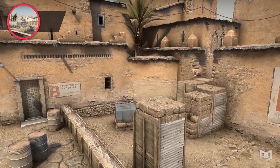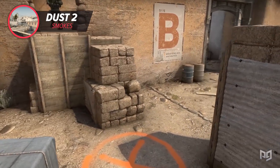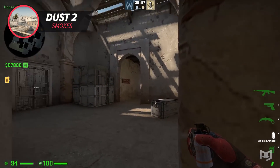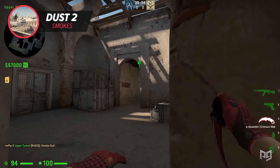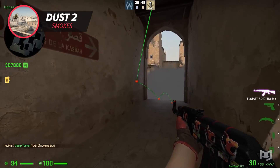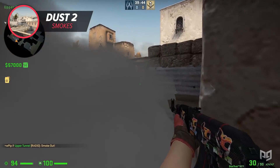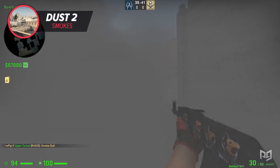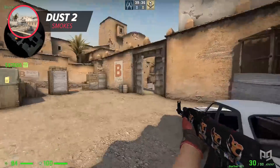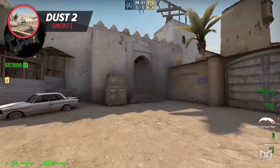The next one-way smoke on Dust 2 is great for trying to take the B bombsite alone — it's actually a smoke I use a lot. Throw it by standing behind the pillar and lining your crosshair up with one of the bigger brown smudges on the wall inside the tunnels. Afterwards you'll be able to get one-way vision toward the double doors window and the general site area, and even the platform by moving further in. One major downfall: if someone plays on top of the boxes on the right side as you leave the tunnel, it'll be fairly difficult to clear and you might die because of it.